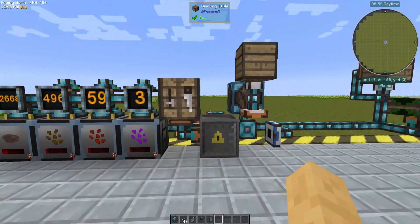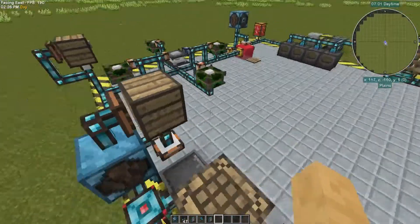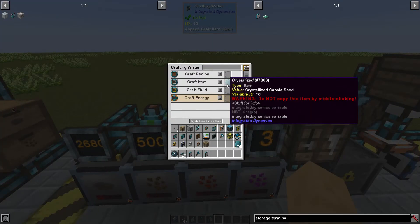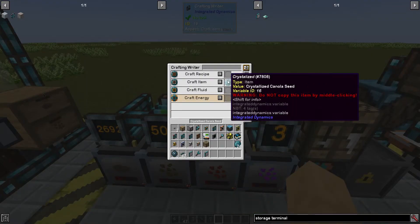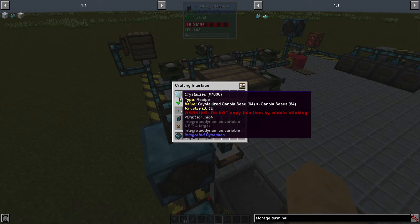So let's take it step by step. First is the crystallization process. When the system calls for crystallized seed, what I'm using is a crafting writer here set to craft item crystallized canola seed. So whenever the system runs out or specifically has a direct need for it, it will trigger that auto-craft. And over here on this crafting interface is a recipe card that says 64 canola seeds turns into 64 crystallized seeds.